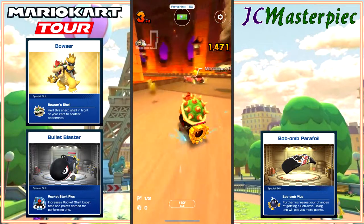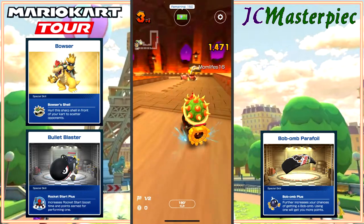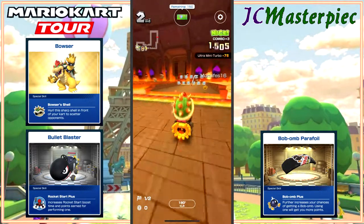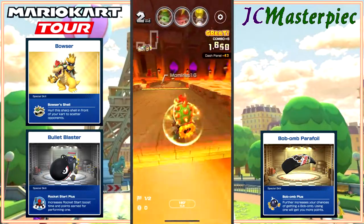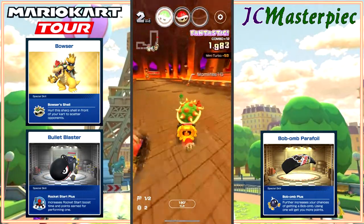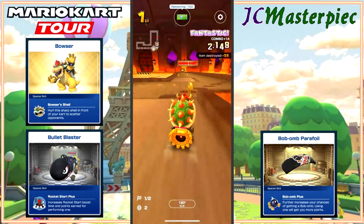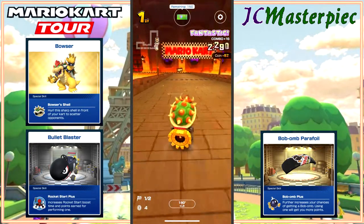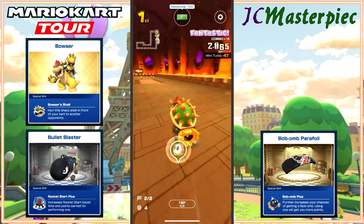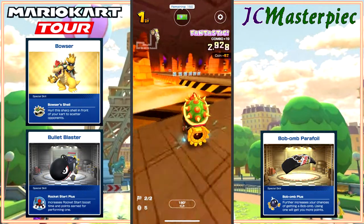Let's take this down — got bombed and run over, or at least hit by that thing. So third place, second place, moving right along. Red shelled, and that gives me first place going into the second lap. I got that extra combo for the bonus points for coming in first place on the first lap.